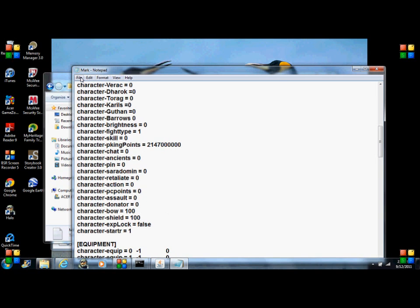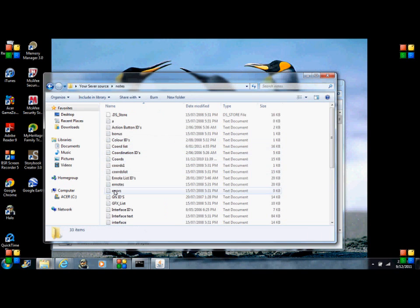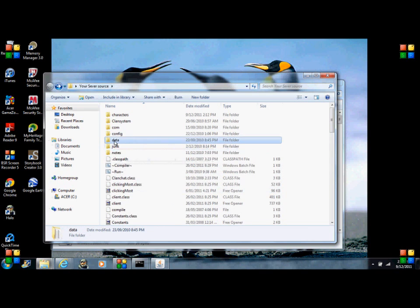Don't change the donator. To make yourself a donator, just save that and close it. You don't need to compile. Save it, close it, and then go into data — sorry, config.